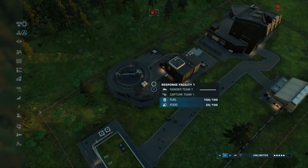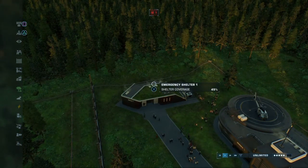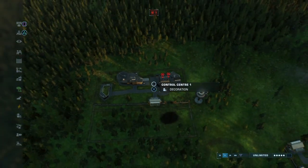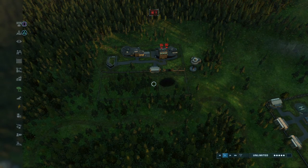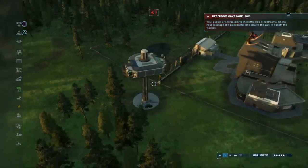If you come here you've got the response facility, another control center, and a shelter. This is all powered by the train system underground — that's how we've got everything powered without multiple entrances. I'm not using mods because I'm on console, and anyway you can place down multiple of each now.